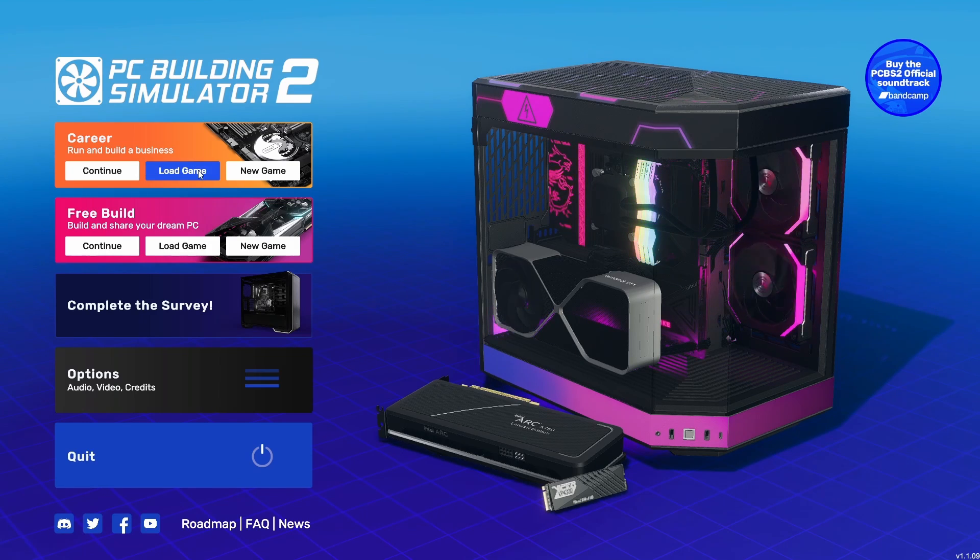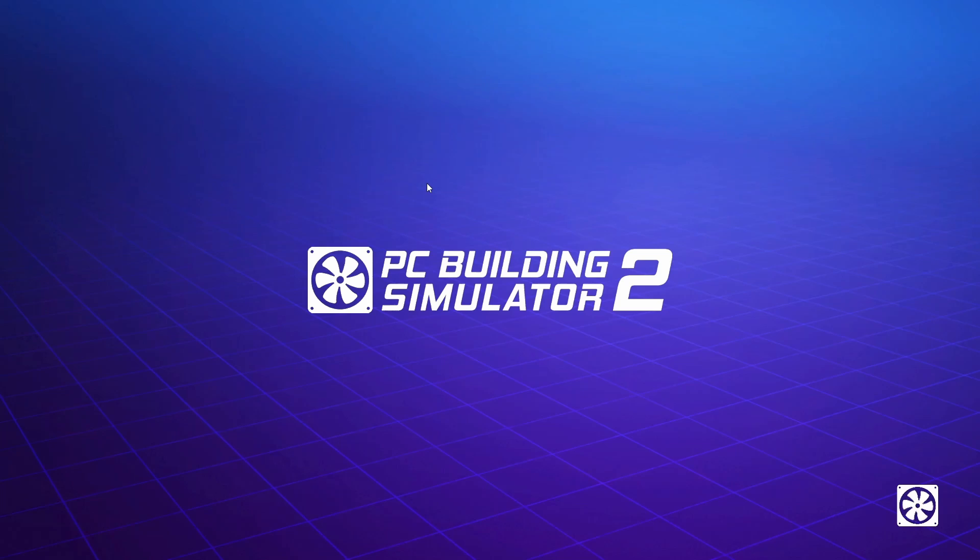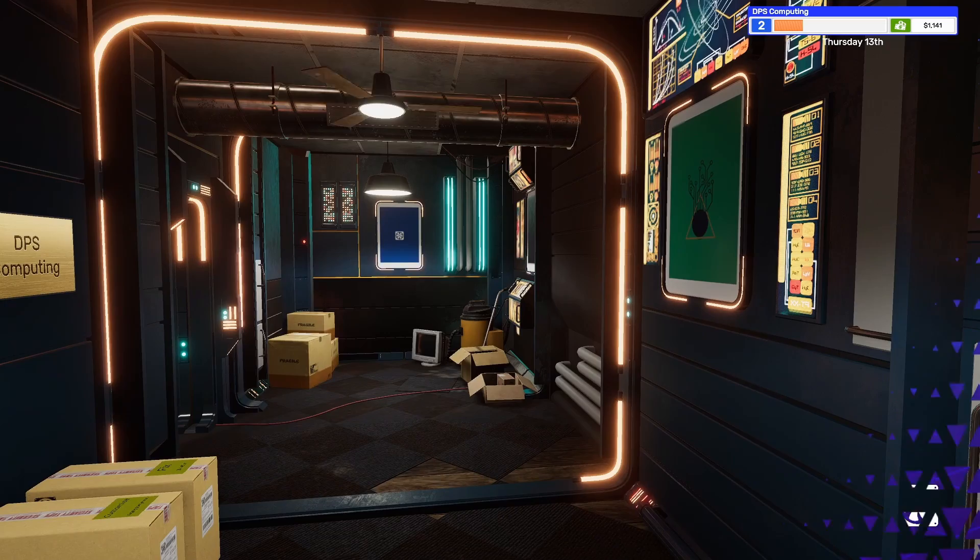Hello, welcome back. We're going to go back into career mode and we are on day four of our new shop. We're making a bit of profit. We've fixed computers, gone through all the tutorials, spray painted, done some case modding, water cooling, and got new components including our tablet from Uncle Tim. We're now on day four at the newly renamed DPS Computing.